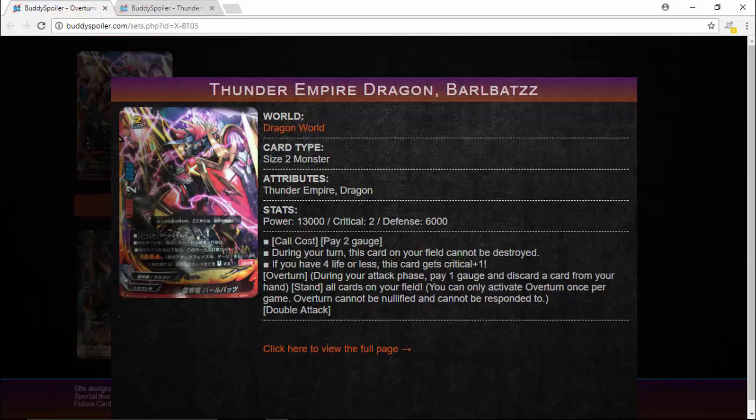He's got the signature BarlaBots ability: during your turn, this card on the field cannot be destroyed. And if you have 4 life or less, this card gets Critical plus 1 — so you already have 3 crit, double attack, 13k power, 6k defense. Pretty solid. Also, there was a spell — Dragons Hiding — a Dragon World Magic World Dual Spell that returns or destroys cards with 5,000 defense or less, which was shutting down a lot of BarlaBots attacks. But BarlaBots can be returned to hand rather than destroyed, preventing him from being affected by a lot of spells and abilities.